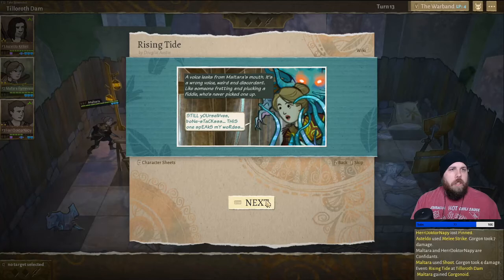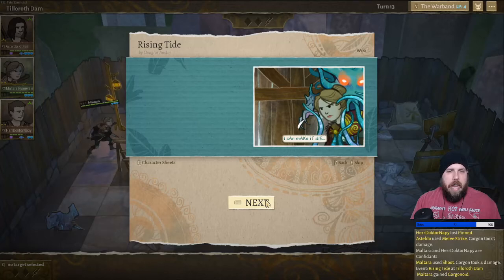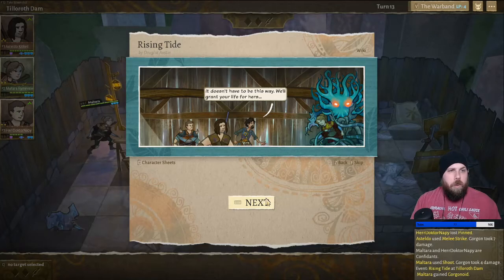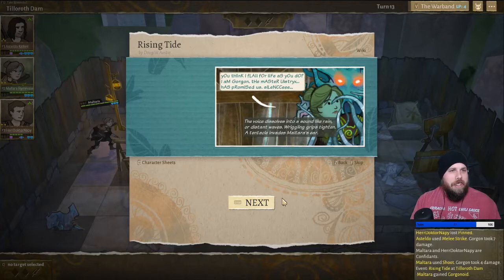Maltara, don't panic. A voice leaks from Maltara's mouth — it's a wrong voice, weird and discordant, like someone fretting and plucking a fiddle who's never picked one up. 'Still yourselves. Bone stacks. This one speaks my words. I can make it die. You are not alike to us — weak lungs and small minds. Stacks of splintering bones. Thin blood that will readily betray you. Why flail for your lives? So noisy. It doesn't have to be this way. We'll grant your life for hers.' That's terrible, Doctor. That's terrible. 'You think it flails for life as you do? I am Gorgon, the master. Ulstrix has promised us silence.' The voice dissolves into sounds like rain or distant waves. Wriggling grips tight and a tentacle invades Maltara's ear.